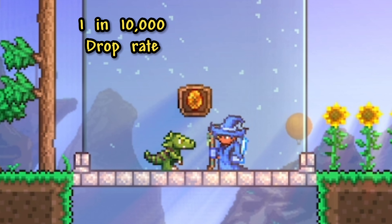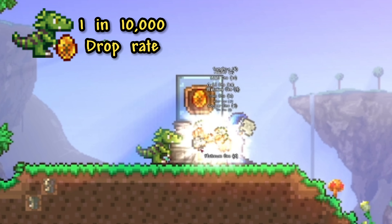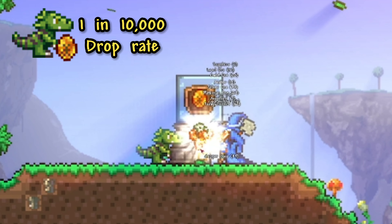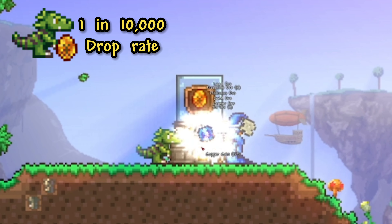Next up, we have the Pet Dinosaur, which is summoned using the Amber Mosquito. This is a pet that has a pretty low drop rate of 1 in 10,000, but since it only has the chance to drop while putting blocks into the Extractinator, you tend to be able to easily get this item after doing a bit of prep work, like collecting a lot of silt or slush.